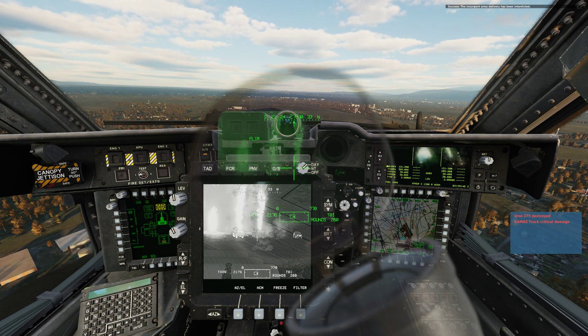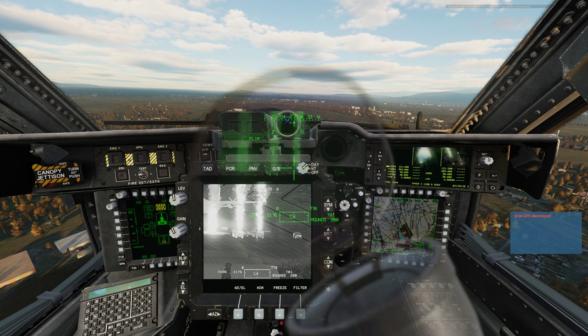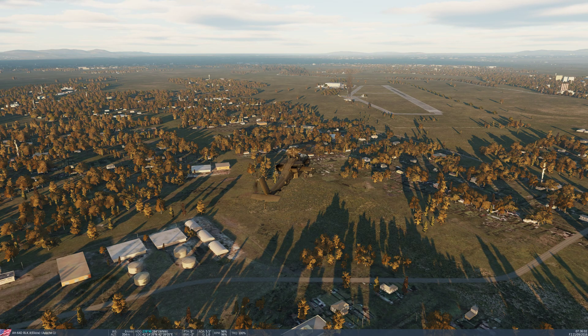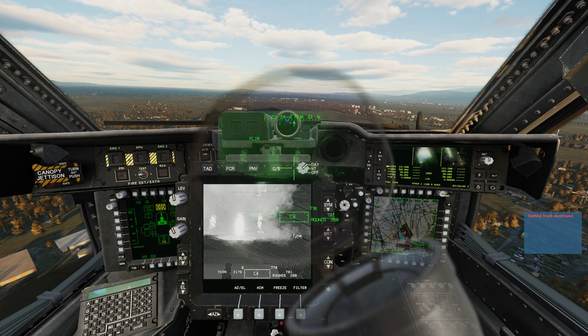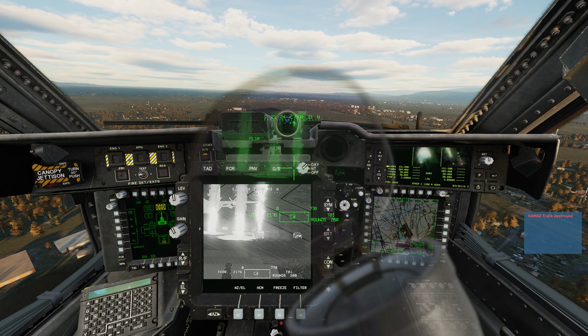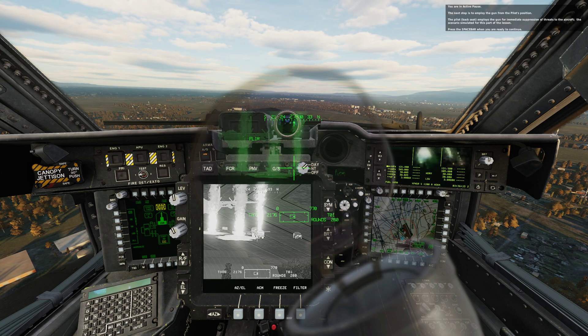The insurgent arms delivery has been interdicted. You are in active pause. The next step is to employ the gun from the pilot's position. The pilot employs the gun for immediate suppression of threats to the aircraft — the scenario simulated for this part of the lesson. Press the space bar when you are ready to continue.